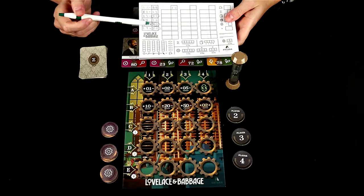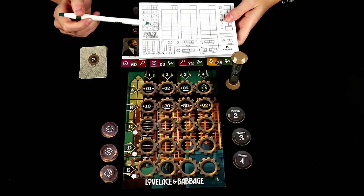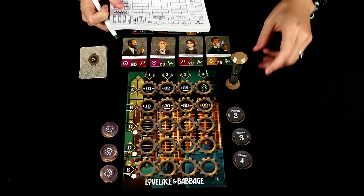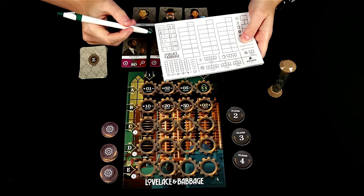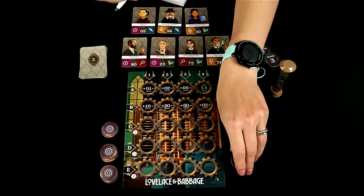As everyone is programming, if someone is finished first — or say they are mostly finished but want to make sure they are first player — then that person will grab this timer and flip it over, which gives every other player 60 seconds to complete. Now as players are completing, or if they decide they want to be higher up in turn order, each person grabs the next available turn token to determine the turn order.